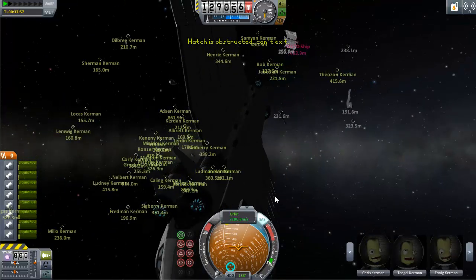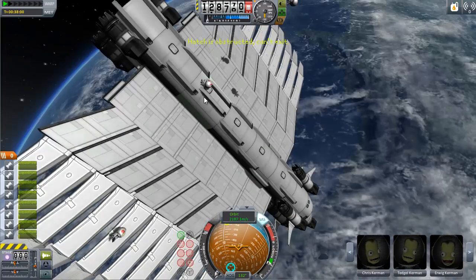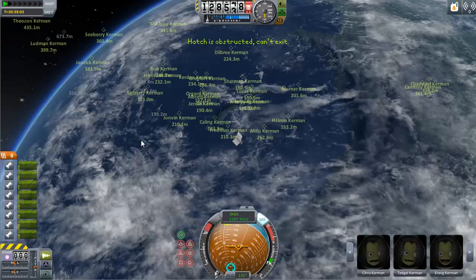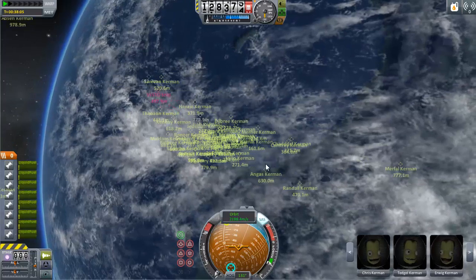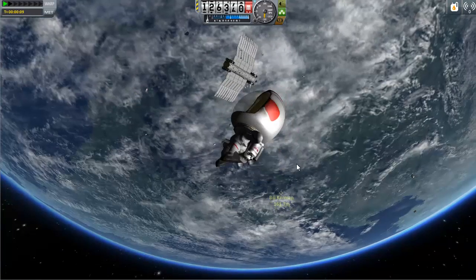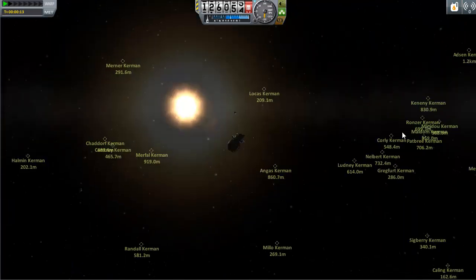Forecast for today: showering Kerbals from space, and they all look so happy. My computer cannot handle so many Kerbals in space — this is madness. All of these little dots are Kerbals flying around — I think there are 180 total, though some got stuck and couldn't get out. This is how you take 180 or possibly even more Kerbals into space. My spaceship unfortunately kind of destroyed itself, so I won't be able to return to Kerbin.